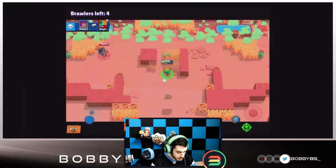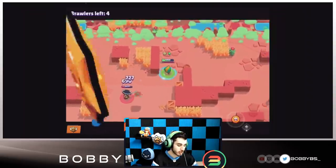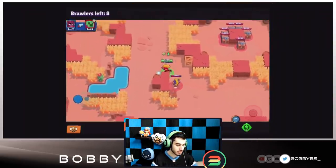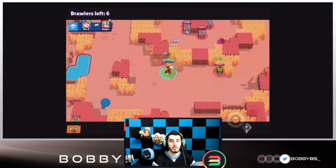Leon's gadget is probably the coolest one — Leon creates an illusion of himself to confuse his enemies. You don't know which Leon is which. Use this one when you're in grass and when you have your super so it can be a little more bait.